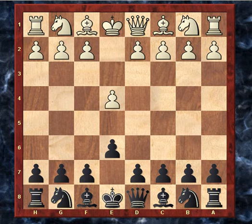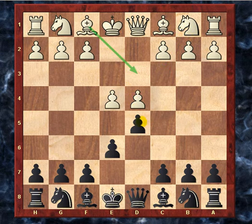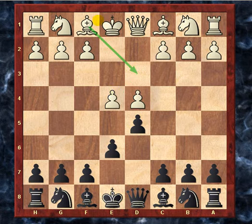I played e4, he played e5, I played e6, d4, d5 — the French Defense. White can push on to e5, exchange, or play knight c3. Bishop d3 is not very good because after black exchanges and bishop recaptures, my knight just comes in here with a free tempo on his bishop — that's why it's not played very often.